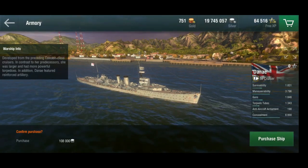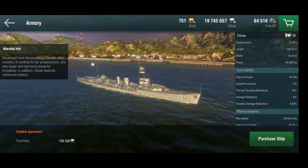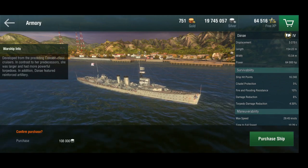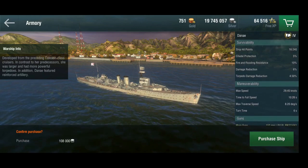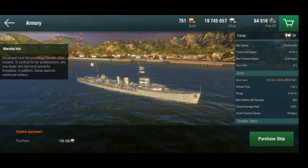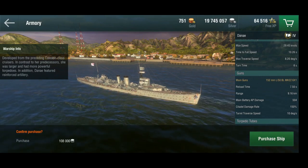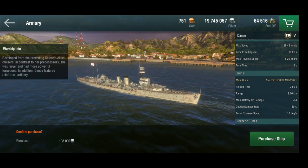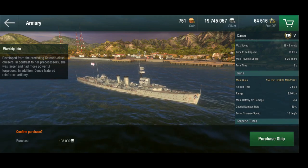So the Danae at tier 4 — British cruiser. She has relatively little health and relatively poor armor, and this is something you're going to find all the way across; these things absolutely do not like getting shot at. They are relatively fast though and decently maneuverable. Here you see what makes the British light cruiser line special: it's the guns. The Danae has 6 x 152mm guns with a 7.5 second reload.